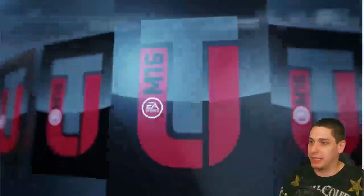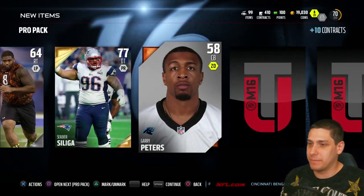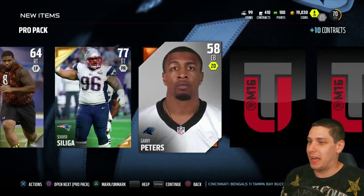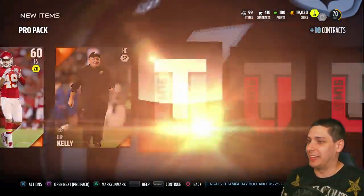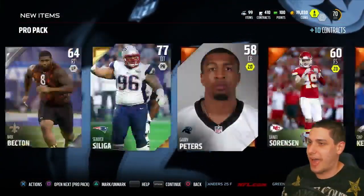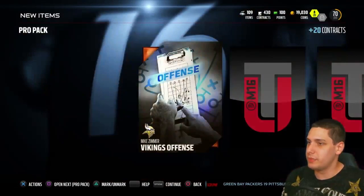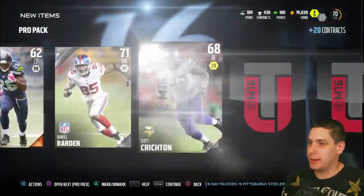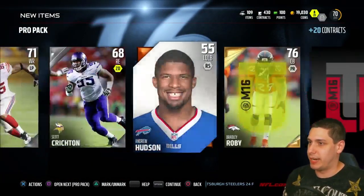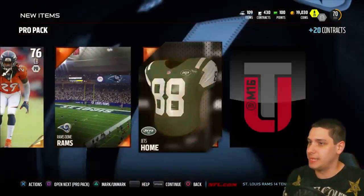We're gonna click through these packs pretty quick. Hopefully we get our first gold, and that is a... I don't even know how to pronounce his name - Seal Verse Saliga. Let's continue on. Chip Kelly, not much here, trash trash. We don't really get anything in this first pack - we do get a defensive tackle that's worth a little bit, but not really much. Continuing on, Ramsey's Pardon, Bradley Roby - I think I already have that Bradley Roby, so that's not a great pull for my team.